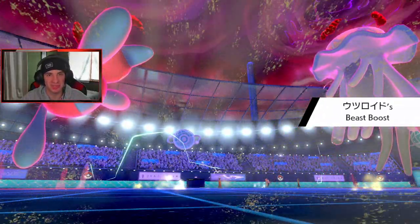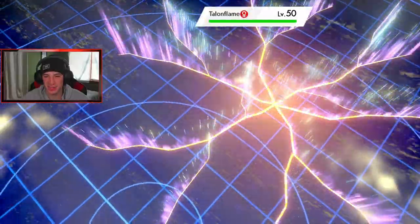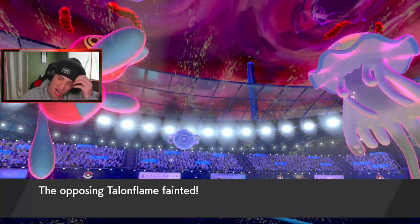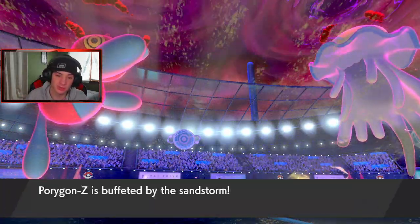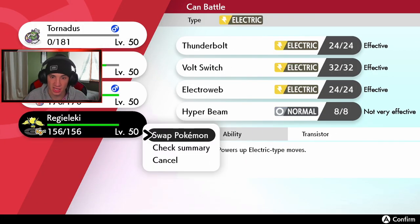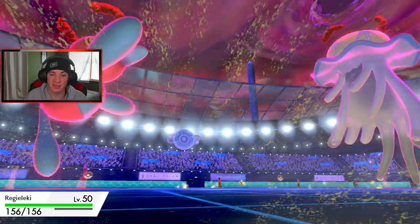There's the Beast Boost. This guy still has a chance — I'm not saying it's over yet. Every time I say it's over we lose. Talonflame — get out of here! Speed is dropping as the Tailwind runs out. I have my own Tailwind up so most of my Pokemon should be able to outspeed Nihilego now. I'll take a little buffer damage and then get out Reguleki — let's get out Reguleki considering we have the Electric Terrain rolling so I might as well use his turns to our advantage.